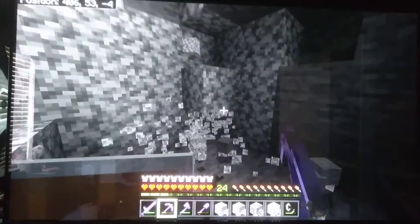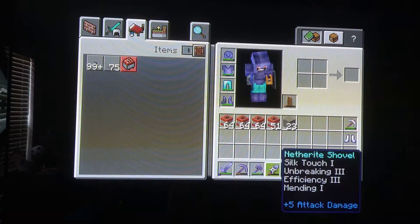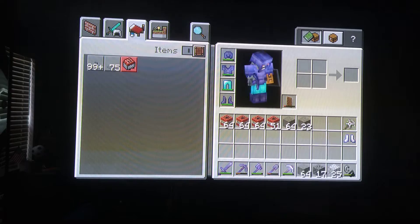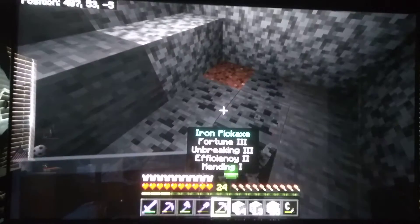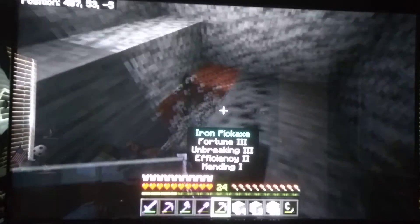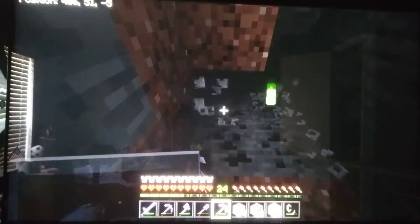We need torches. Luckily there's some coal here. I need to get my fortune pickaxe out. Let's place it here. My fortune pickaxe — Fortune III — this one stack would be okay because that would be like I don't know, a stack was four stacks. Yeah, that should be good.